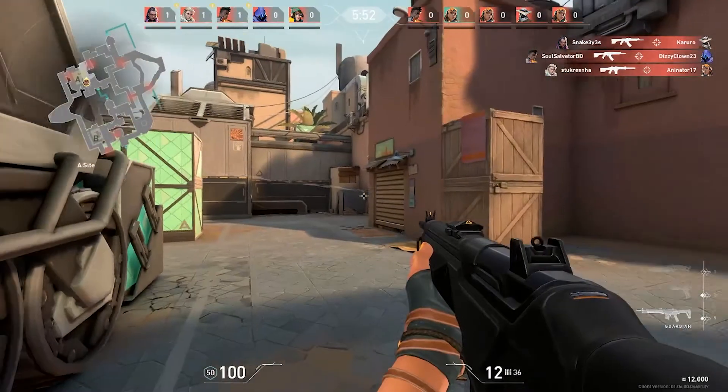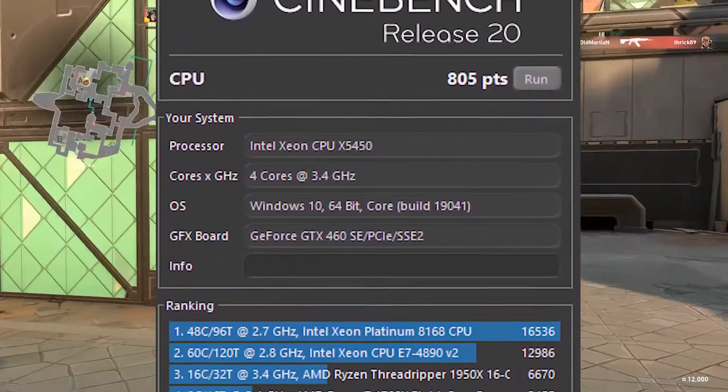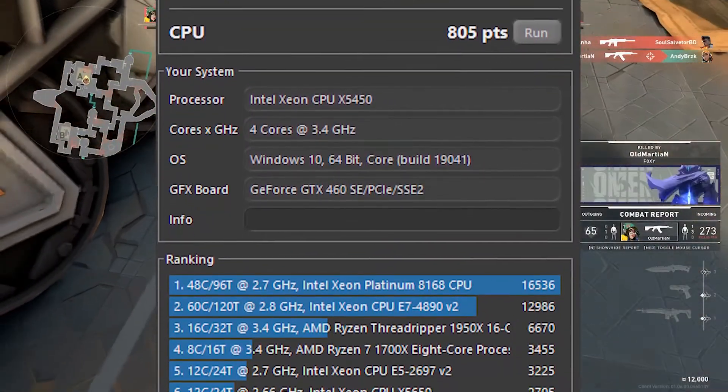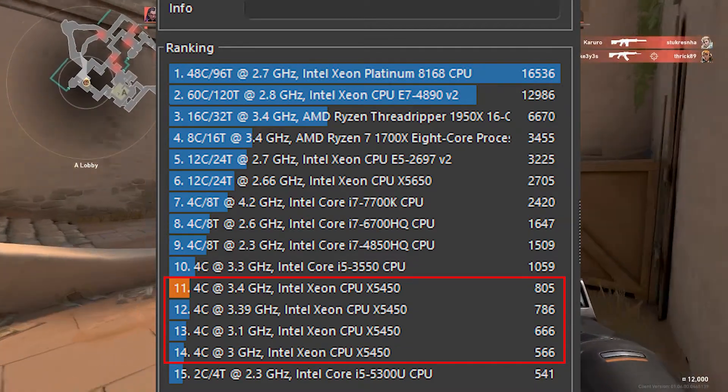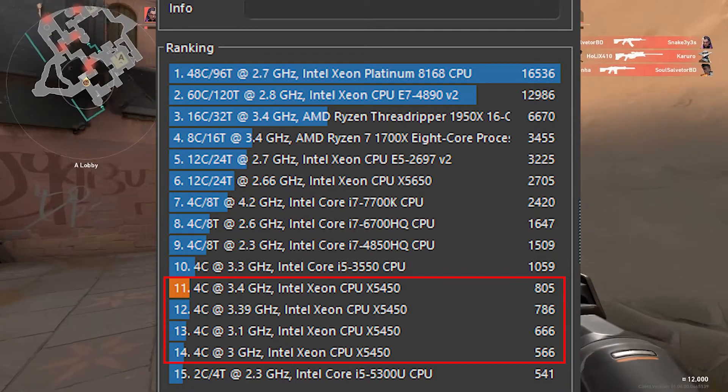Moving on to the benchmarks, I fired up Cinebench to see how it'll do. I also tried to do small increments before going up to 3.4GHz just to be safe. Looking at each result, they had very noticeable differences, but in the end, what matters is how it will perform while we're playing some games.